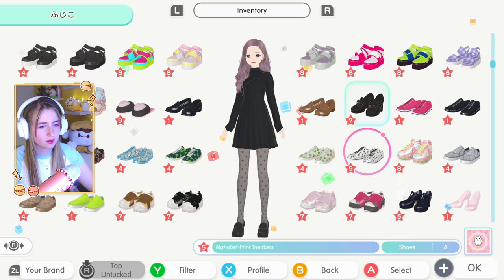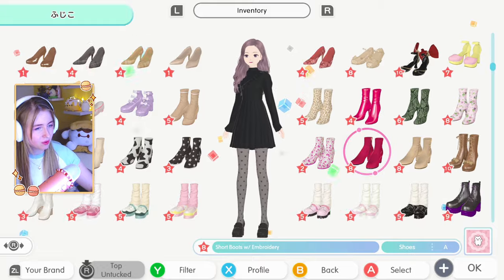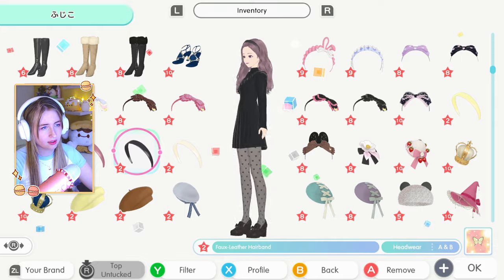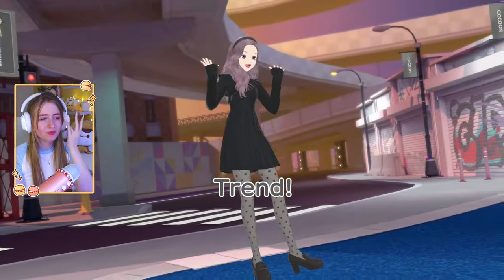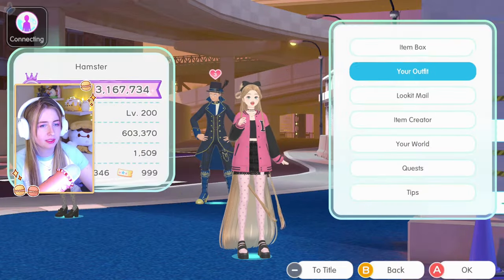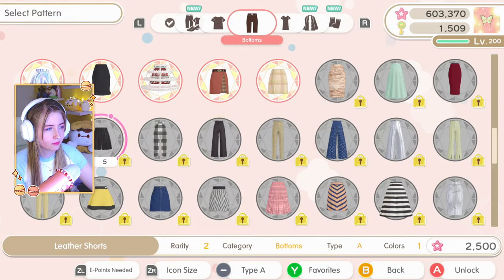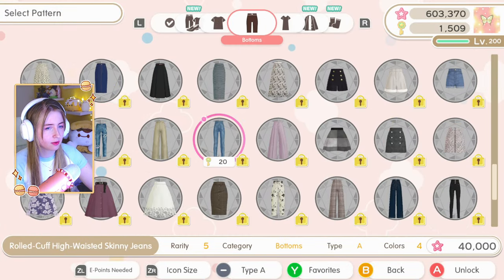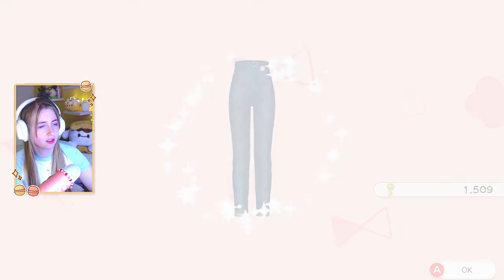Some black loafer heels with bows - cute but still casual. Do we want a hat? I really hope they add more hair pieces because I don't think there's enough currently. It's pretty casual, simple, cute - I really like that dress, I would wear that in real life. This whole look. I should make some black jeans or something - skinny jeans and baggy jeans - because I don't have either. I really need to work on my basics.